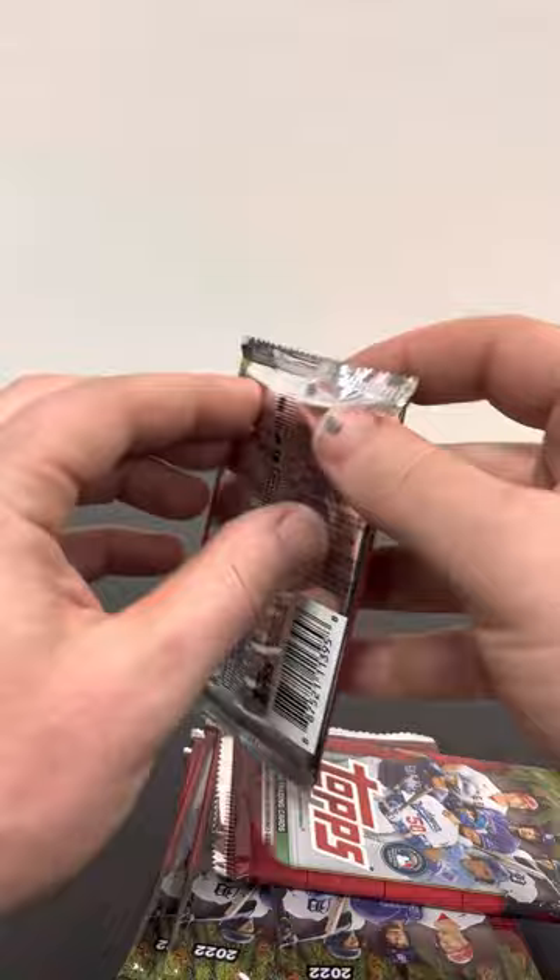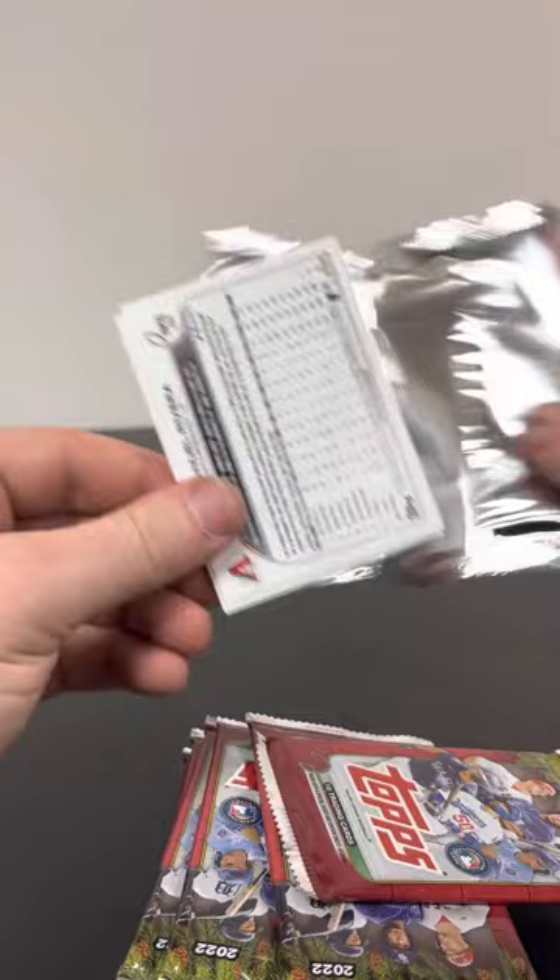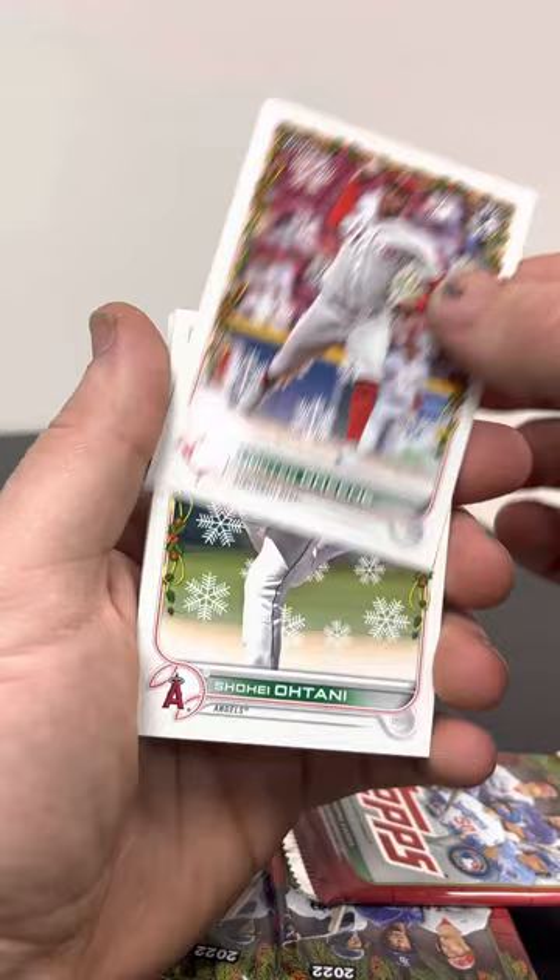There's a pack sitting there — oh, there's two packs in there! All right, let's see if we can find anything. My hands are super dirty, I just got off work, so hopefully we don't hit anything massive. Right off the rip we got a Hunter Greene rookie card — that's nice.